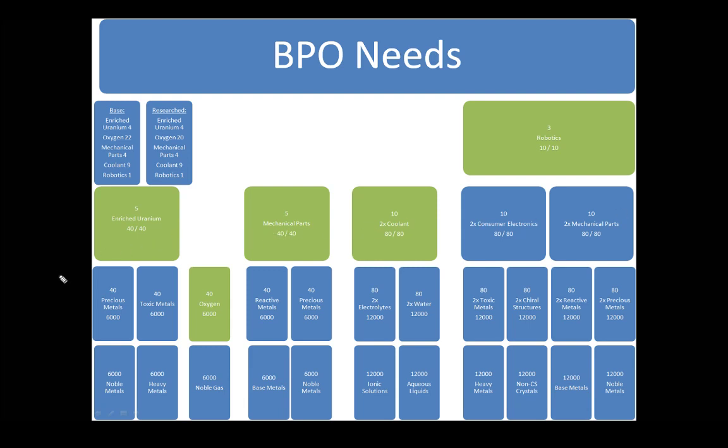This is a breakdown of the blueprint needs for fuel blocks. From the base blueprint to the maximum material efficiency researched blueprint, you save two oxygen, and you save a bit more on the ice products — but that's not part of this video. Alliance members doing industry have a few of these blueprints around, so don't stress too much about it.